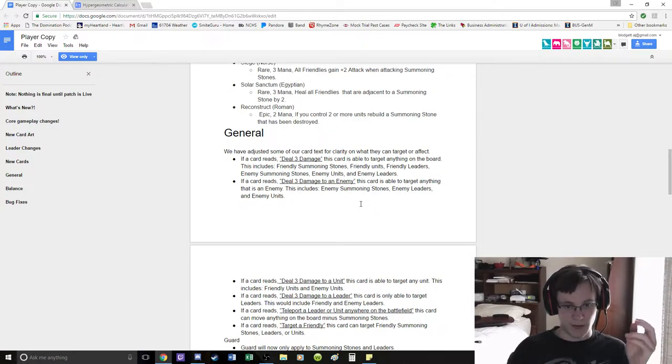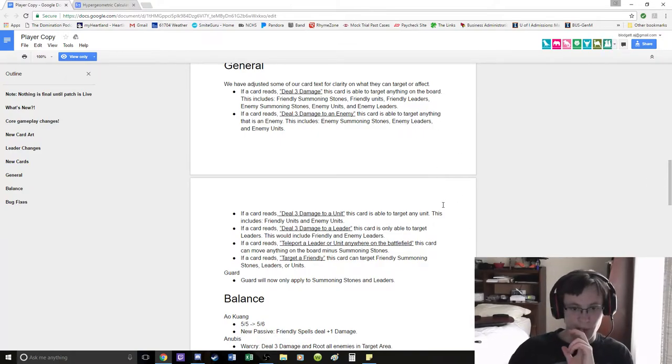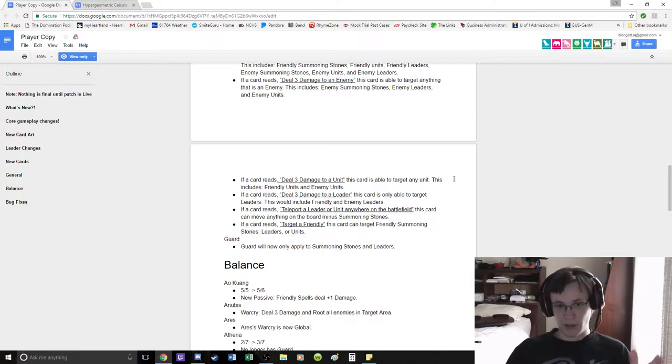Obviously Hercules is already an enrage type of deal. Target anything that's an enemy — so you can't target ambush. There are no more bushes apparently. But it includes summoning stones and such. Deal 3 damage to a unit — you're able to target any unit: friendly units and enemy units. And units include leaders.